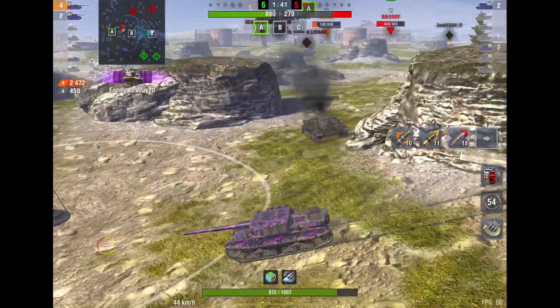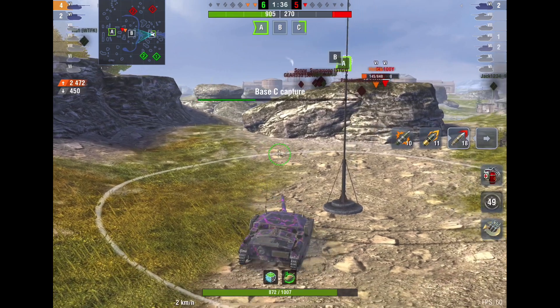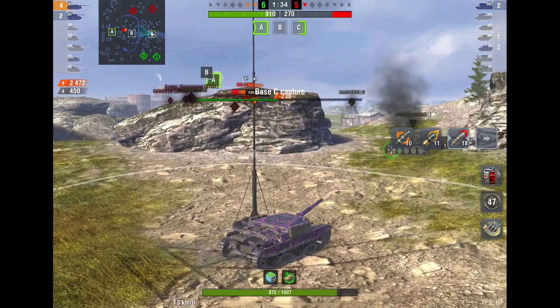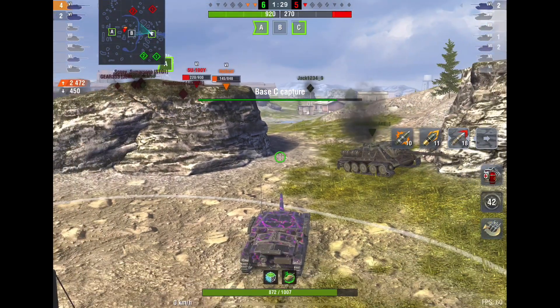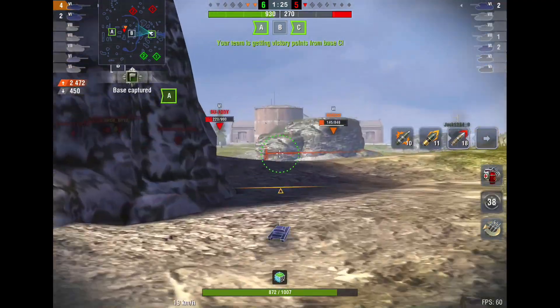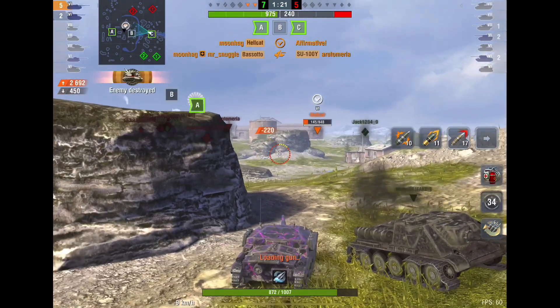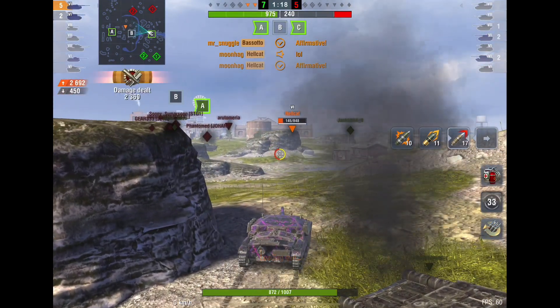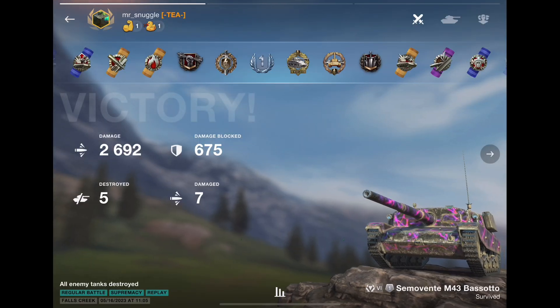Since I'm here I might as well get the base — guarantee the victory no matter what. My buddy's got a turret and he's got speed, so he's able to get away from the SU-100Y. I'm going to pop up here in a second, and lo and behold I can get one last shot in. And he's gone. A nice game to start off with — 2,600 damage. Not a bad start at all.